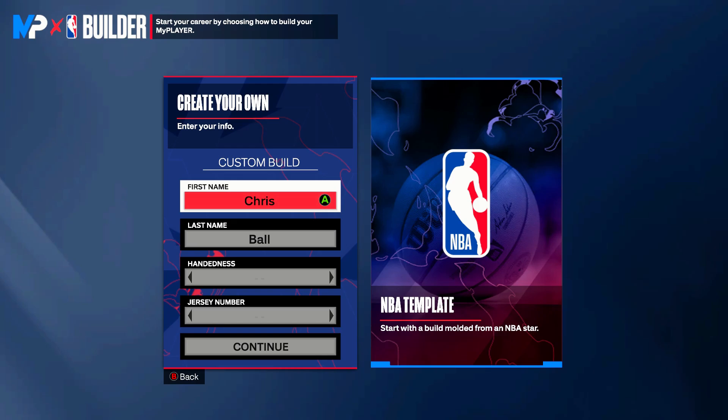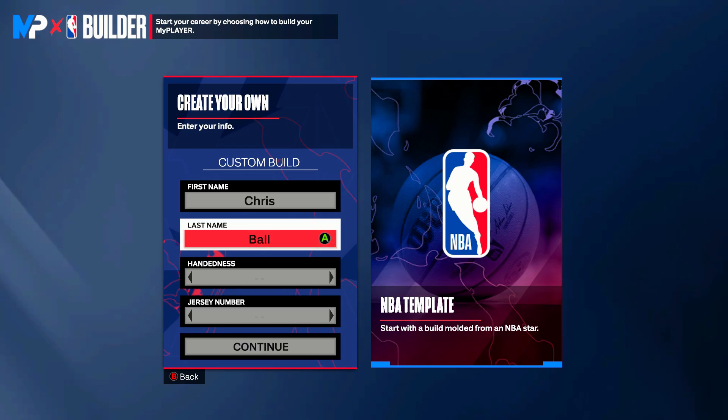You guys already know the deal — I got two goals, two missions with all of these build videos. I'm out here trying to save you guys money, and I'm out here trying to save you guys time and effort from grinding somebody else's trash build. But as always, this is just the template — you can always put your own twist to it. I make these as educational videos showing you which attributes get which badges and unlock which animations. I'm just trying to help you guys out and send you in the right direction, because this build system — it's like a science to it. You've got to become a rocket scientist and master it.